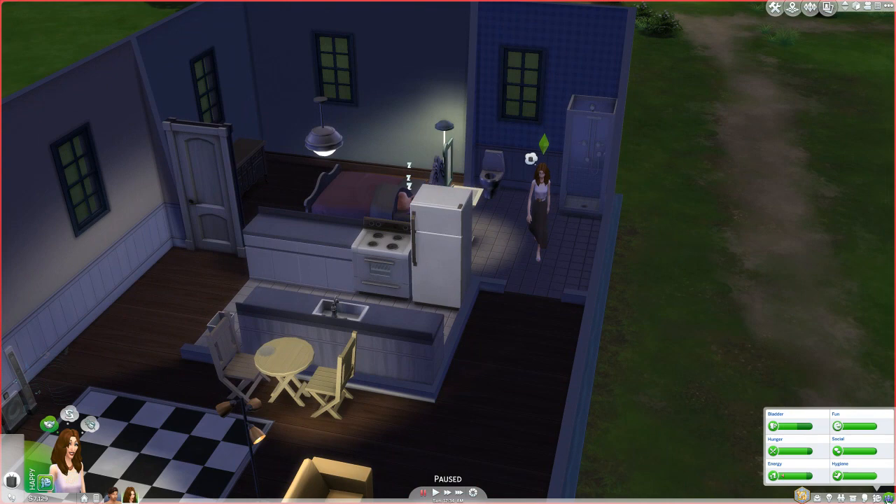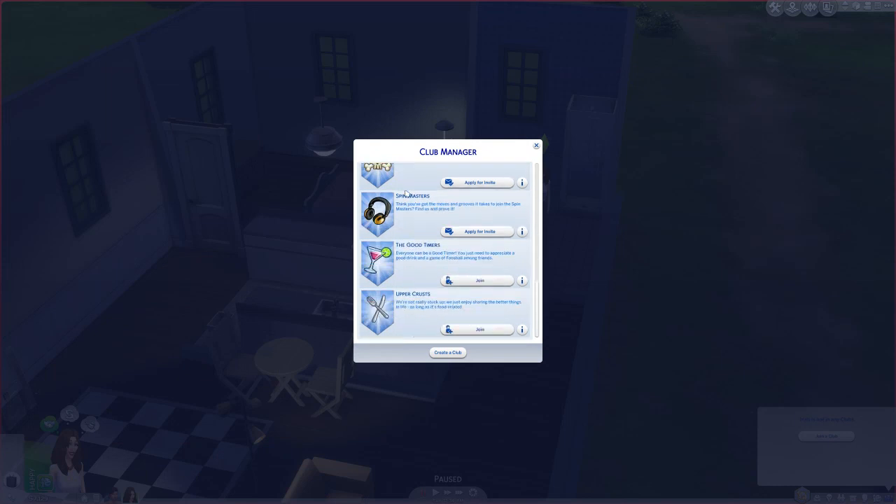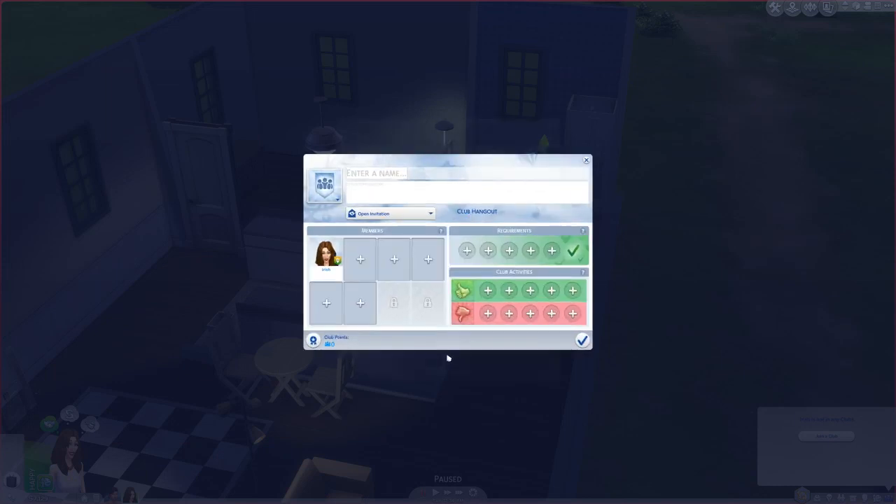If we go down here into the bottom right corner to clubs, we can join a club. If we don't see the club that we want exactly, which in this case we don't, we'll create our very own club.